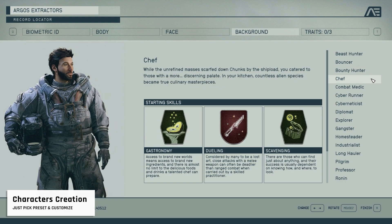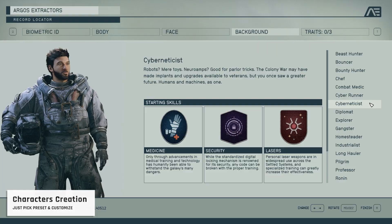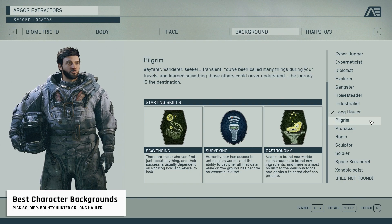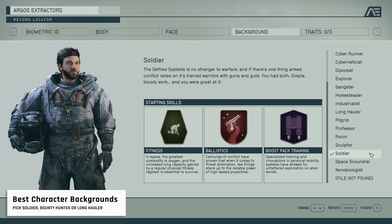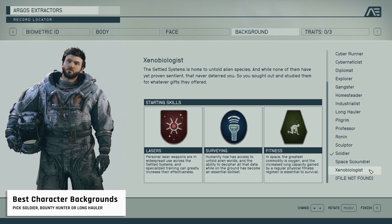When proceeding, you are going to get bombarded with a number of classes and traits to choose from — that's where you need to decide carefully. Your character's background grants you three free skills to start with. For a good exploration-focused approach, stamina and weight management are the most important attributes, so backgrounds like Bounty Hunter, Soldier, or Long Hauler are the best options, as these have access to balanced essential skills.